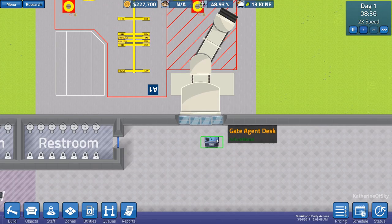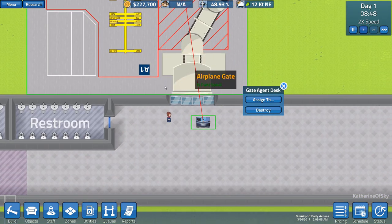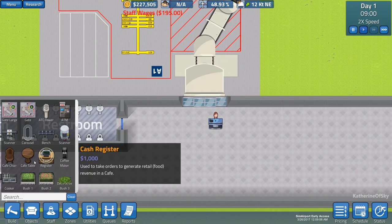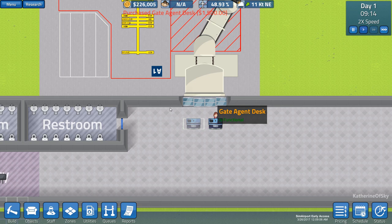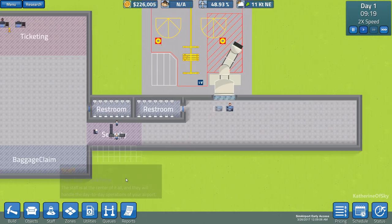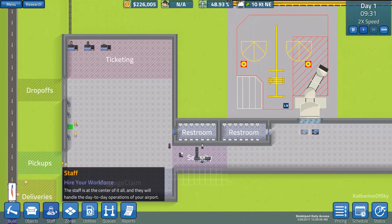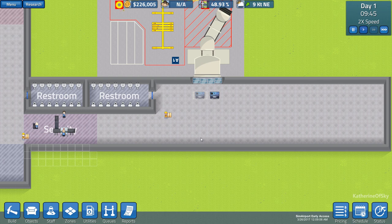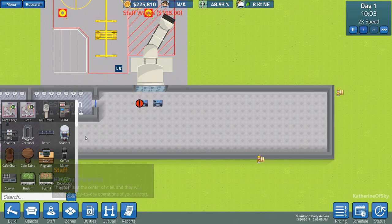We have a gate agent desk and each of these desks is assigned to the airplane gate. We can speed up our people getting on the plane by adding another of these gate desks. So we'll put one right there, because people will stand in line here and wait. I'm going to have to hire a little bit more staff once we get those done, but keep in mind that staff is paid hourly — you'll see numbers pop up as they're getting paid — so we definitely want to reduce those costs as much as possible.